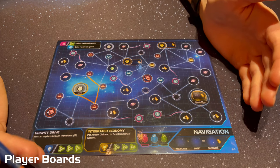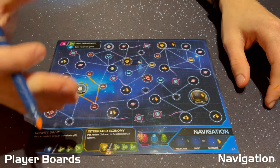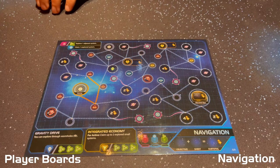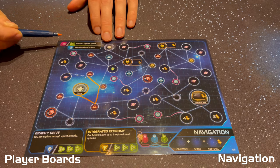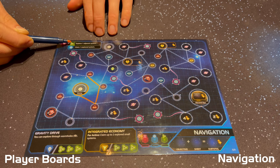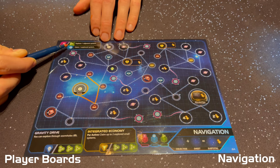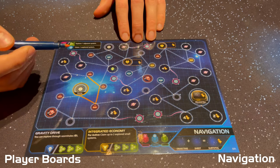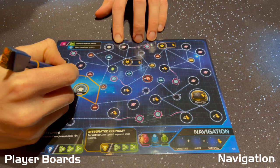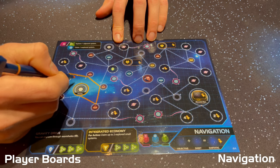The easiest way to understand the game is to walk through each of the four sheets individually, starting with navigation as it's the easiest to understand. In the corner of each sheet, you'll see how to utilize assets gained from cards and dice. On the navigation sheet, you may spend a pink material or green research resource to explore one adjacent system, or spend a blue influence resource to claim one explored system. To explore an adjacent system, use your chalk marker to cross along the dotted line, starting from an already-explored system.